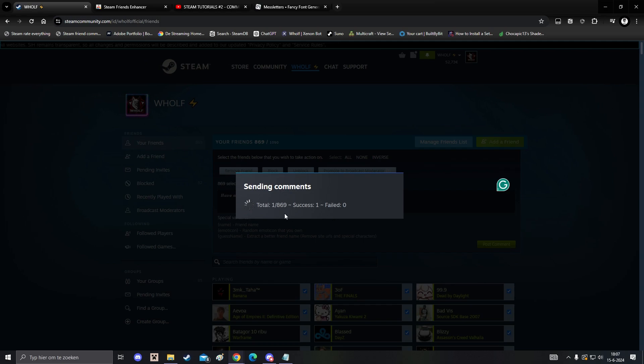Now this is popping up — I have 869 friends, and one comment has already been successfully placed, now two. If you see 'Failed' and that counter is going up, it means either the person has blocked you but you're still friends, the person has reached the maximum amount of comments on their profile, or the person has their profile section turned to private or has it turned off.